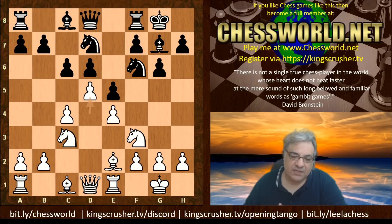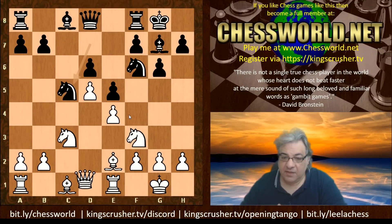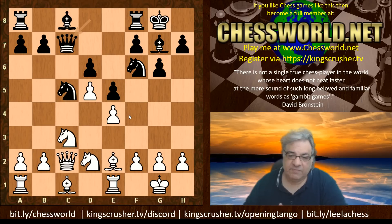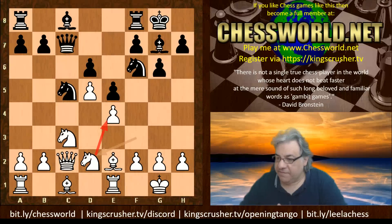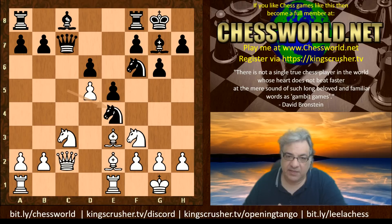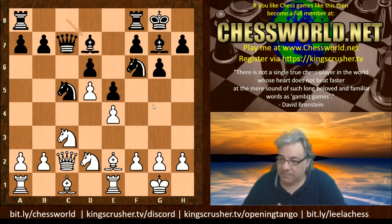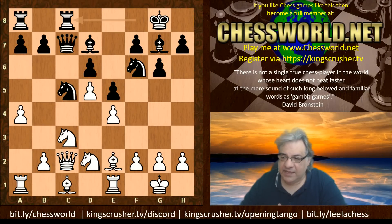Stockfish gets a bit more space in the center with d5. Are there corresponding weaknesses on dark squares — but is black in a position to really exploit that? We have cxc, Nc5, Qc2, Qc7, and now white has to be a bit careful protecting e4. Bishop d7 and now a4, rook fc8, and now Nc4 which invites a tactical trick that simplifies the position a little bit.